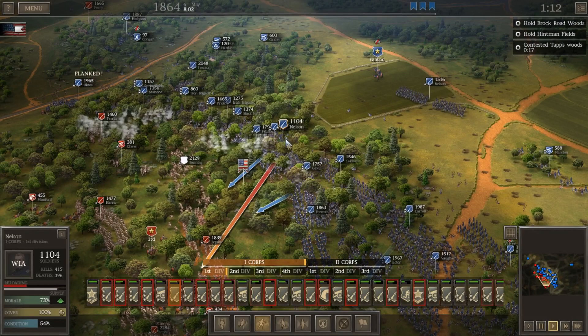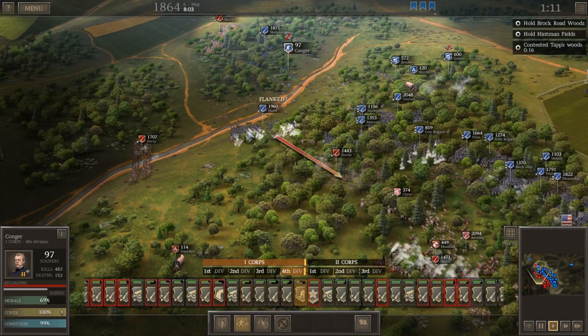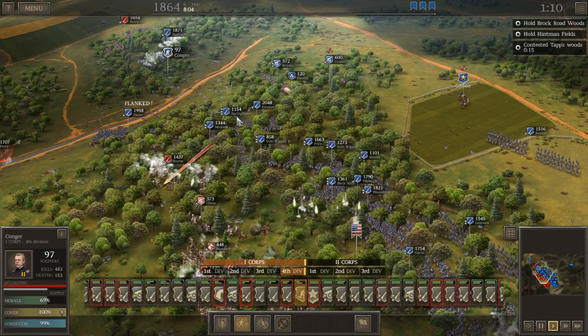Looks like one of our cavalry brigades has recovered a little bit. Let's move him into the rear of Perry there. Kruger's repeater unit — let's get you over here. Take on Perry, at least make him think about it.